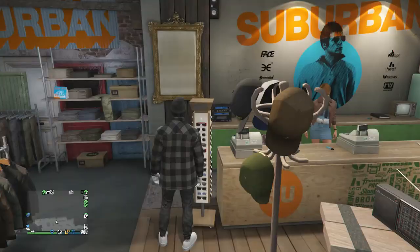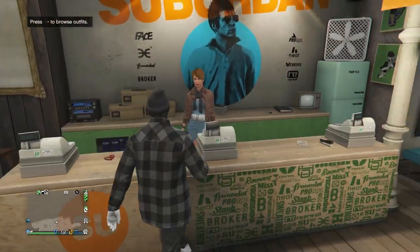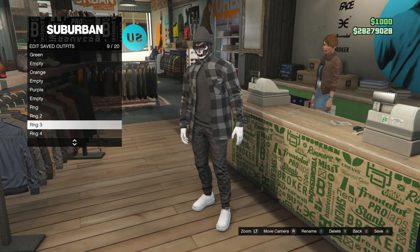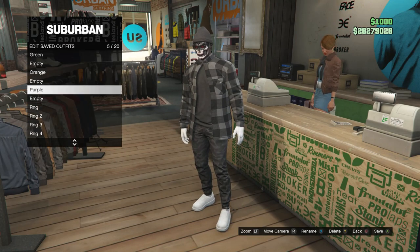Once you do equip those glasses, you can now back out and just walk over here to the front counter. That's pretty much it for this outfit. Go ahead and save this outfit on whichever slot you want. Now we're going to go ahead and move on to the second outfit.